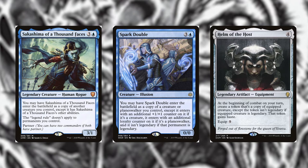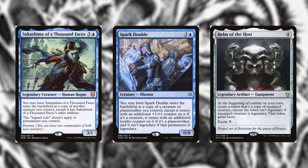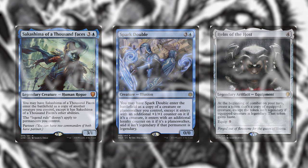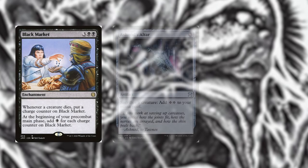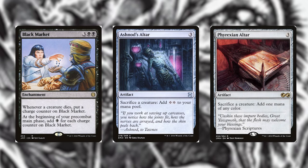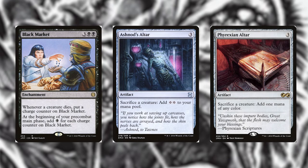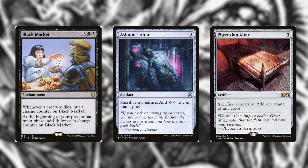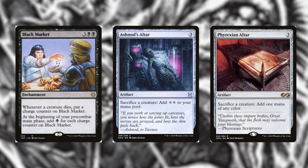Cards to help with mana include Black Market from Jumpstart, Ashnod's Altar from Mystery Booster, and Phyrexian Altar from Ultimate Masters — that way you get more black or colorless mana out to cast him.